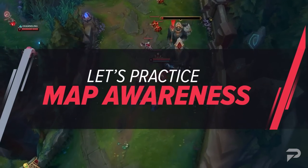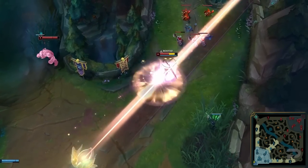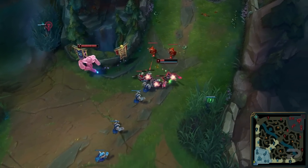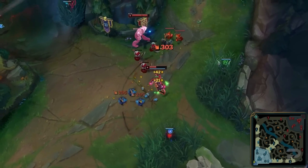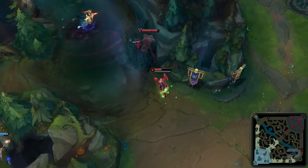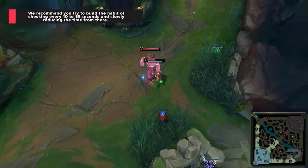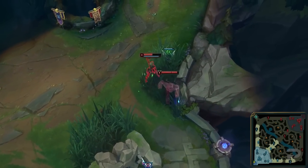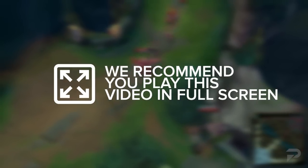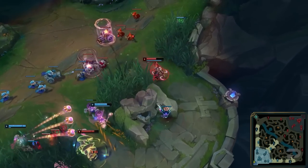To help you practice your map awareness, we're going to be playing an interactive game. Throughout the video, you'll have to check the bottom right of your screen for a champion icon. We won't be pausing the video or leaving the champion there for long, so make sure you check your minimap often. Most challenger players check their minimap as often as every 5 seconds — sometimes even more often than that. To start out, we recommend that you try to build the habit of checking every 10 to 15 seconds and slowly reducing time from there. Try to keep track of which champions were shown, but don't be disappointed if you can't remember them. We'll reveal them and their secret message at the end of the video. This interactive experience is best done in full screen to mimic how you would actually check your map in-game. Since you'll be focused on the video, you'll only be able to take a few glances at the bottom right of your screen every few seconds, so keep your eyes peeled.